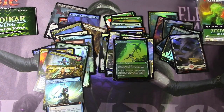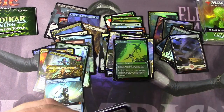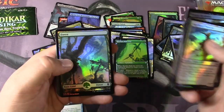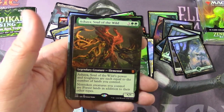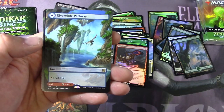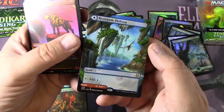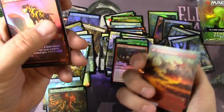As usual, the collector boxes are at least fun to open — get some value out of them, that's what it's all about. Adventure, Shelter, got a Forest, Ashaya Soul of the Wild — a mythic. Robber, Fledgling, Riverglide Pathway — beautiful. The Lavaglide art-wise, these are a slam dunk to me, and the extended border is where it's at for sure.